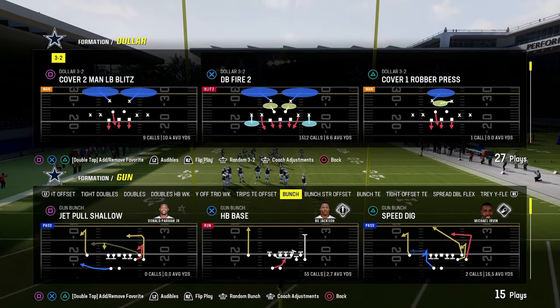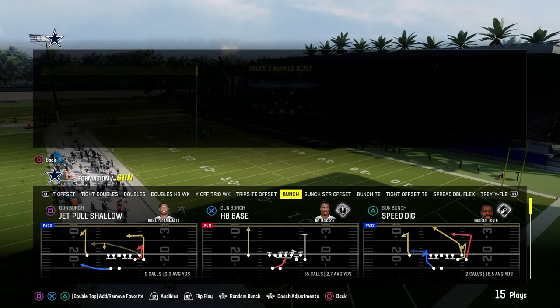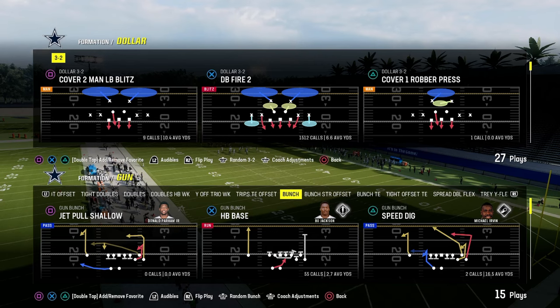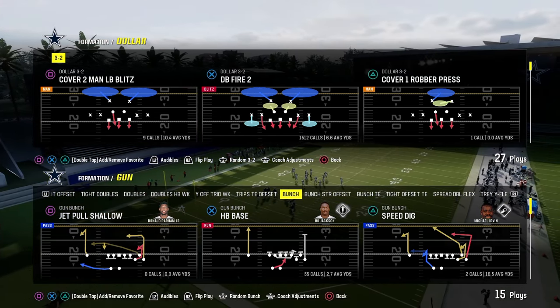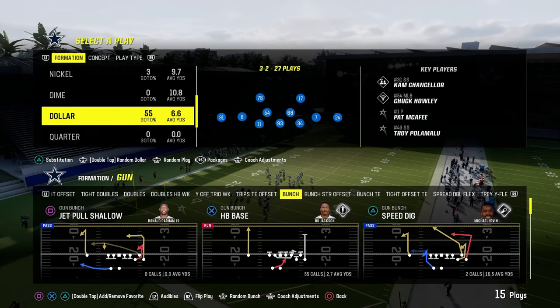If we have a basic conversation about what are the best blitzes in Madden, you'd probably say Dollar — there are a lot of versions of Dollar — but DB Fire Two is one of them, Free Safety Zone Blitz is another, Spinner is another, and the double safety stuff with DB Fire Two for the D-line spread. Those are the main ways you would blitz out of Dollar.